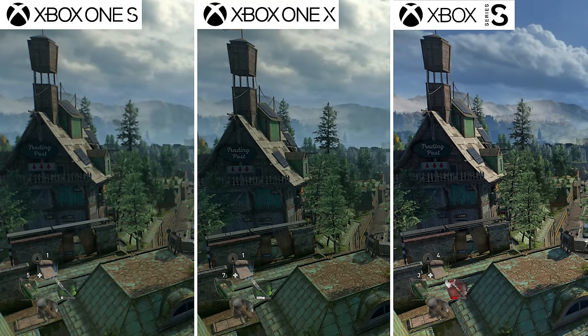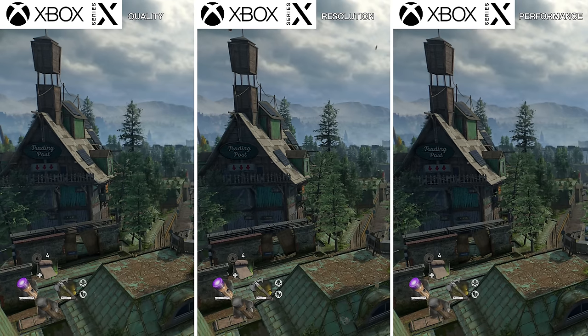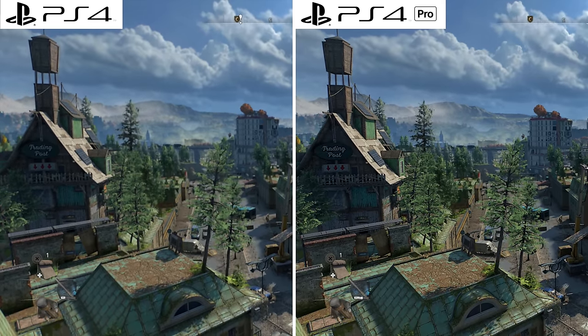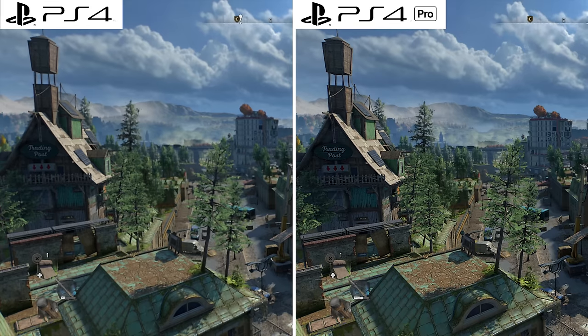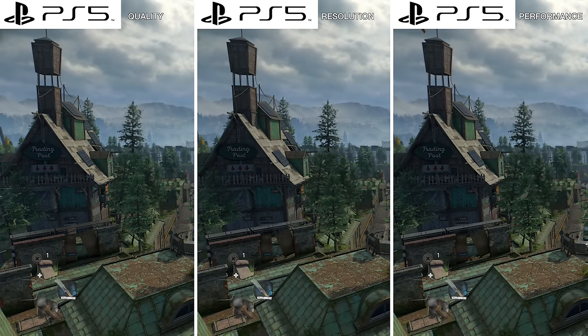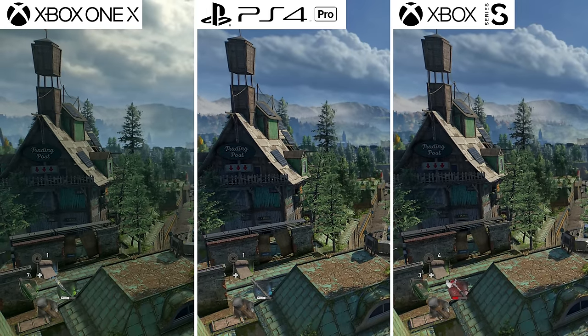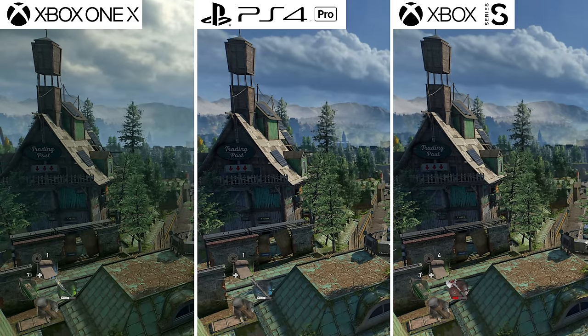One presenter played completely in Performance mode and the other in Resolution mode — and the Resolution player preferred it. The three next-gen modes are: Quality (ray tracing), Resolution (4K), and Performance (60fps). Quality is arguably the worst of the three. The PS4 and Xbox One S versions aren't great technically — reminds you a little of Cyberpunk with a massive open world, but unlike Cyberpunk, Dying Light 2 does maintain solid frame rates.